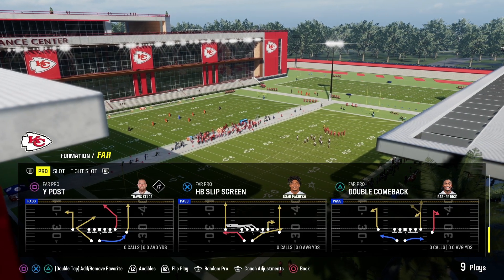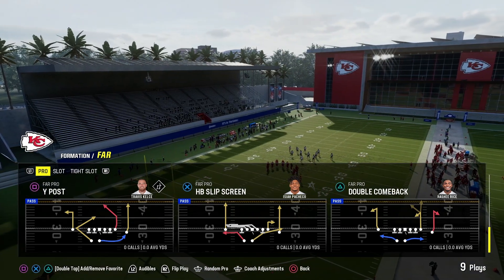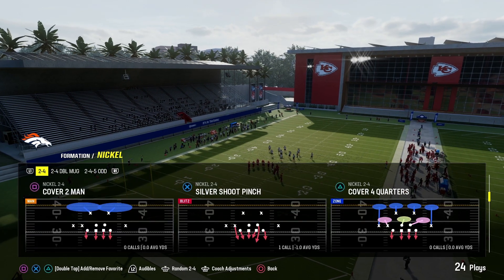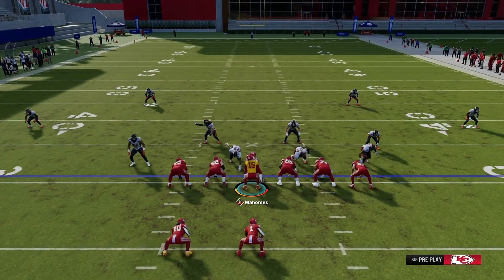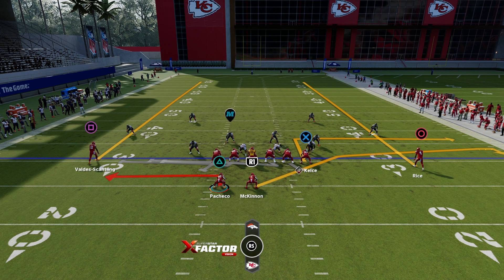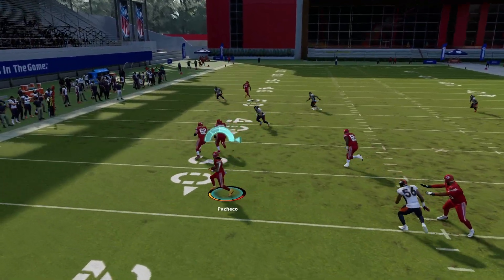We're jumping back into the West Coast offensive playbook — specifically the FAR PRO formation. The play we're going over is the HP Slip Screen. You can't really do any adjustments out of the HP Slip Screen, so you have to run it as is.